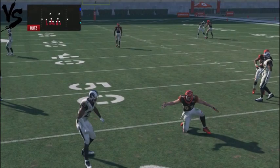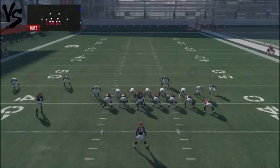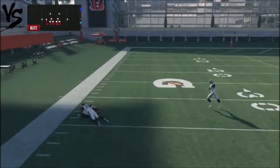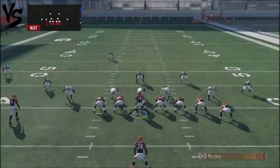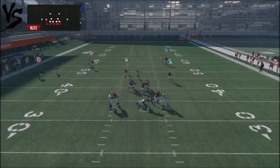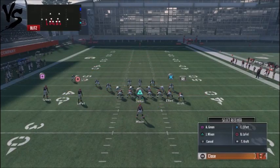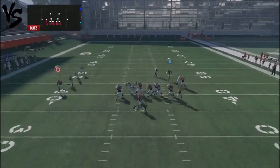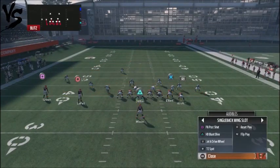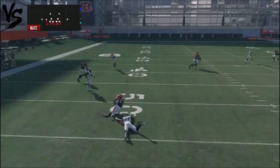Another area to look to with the Jet Six Drive is that wheel route. If you've got a burner with really good speed and high awareness, you can sometimes get a huge play off the backside. But the smart play is going with the drag route underneath — that's the high-percentage read. Even leaving the end route by tight end number one probably won't work consistently. Against man coverage, focus on that drag-route area as your primary read.